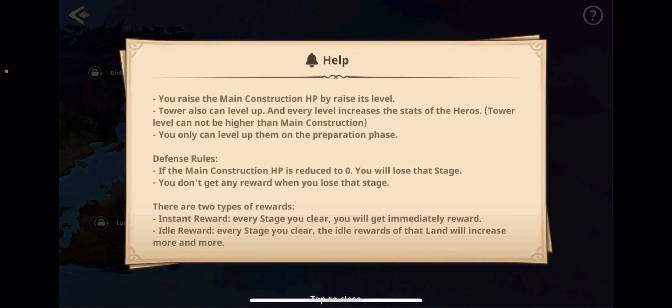You raise the main construction — essentially your castle — to increase its HP and level. The tower can also level up, and every level increases the stats of your heroes, so higher level towers give better stats, helping them survive longer. Tower level cannot be higher than your main construction, so you want to get your castle as high as possible first. You can only level them up during the preparation phase.